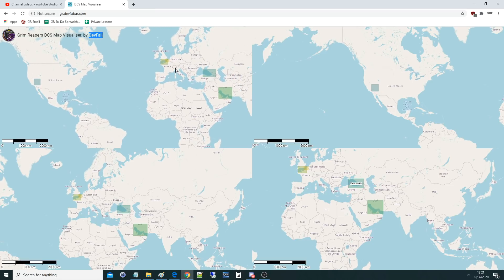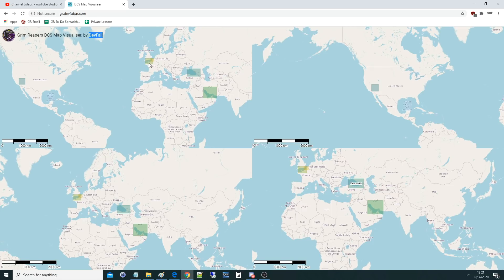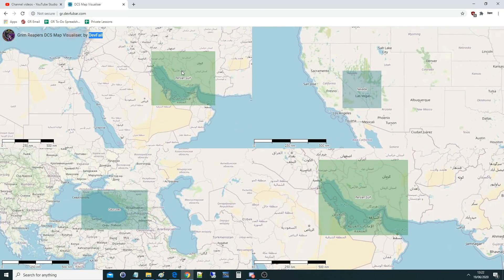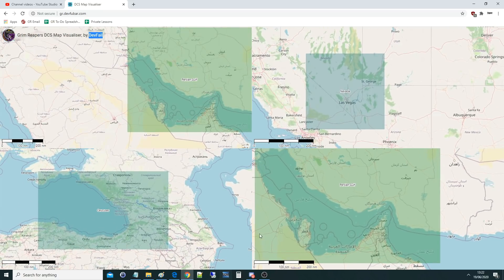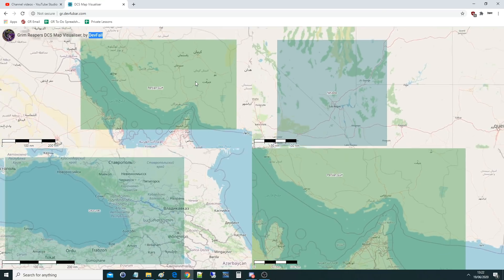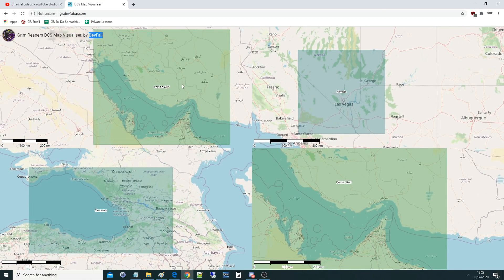The next cool thing we're going to add: one big screen where you can zoom in to any of these maps. Let's say Persian Gulf — you right-click on it and what comes up is all the GR servers currently running on that map. So if we've got our big Wednesday competitive match going, you can come in, right-click, see the match is on, click it, and zoom in in real time to see where all our planes are during that match. You can watch our live stream on one screen and on this screen follow exactly where all our planes are, with labels, stats, everything.